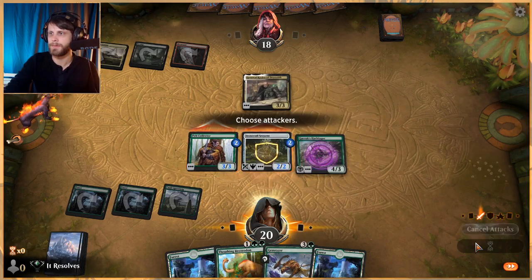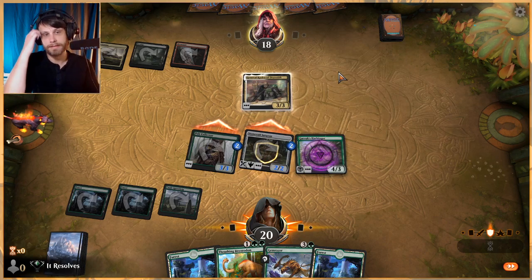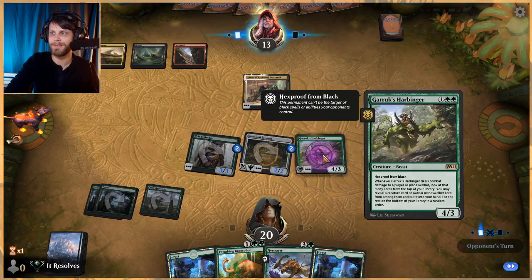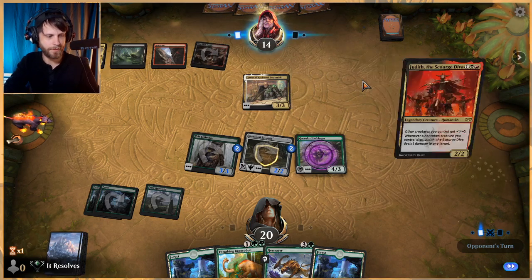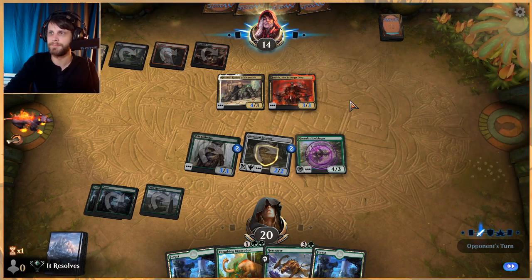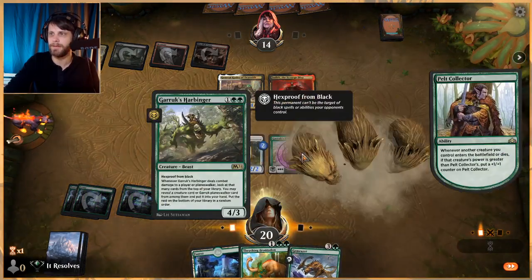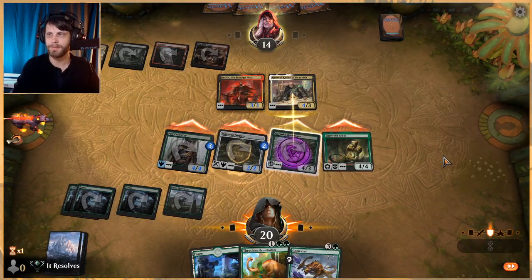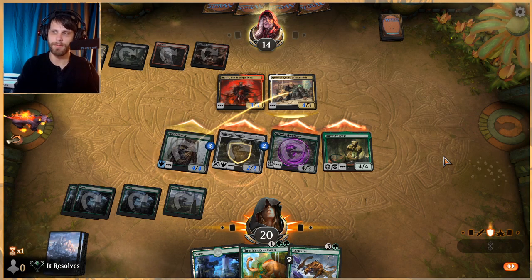We can swing with both here. Stone Coil Serpent is pro multicolor so they can't block it, and this one trades — if they want to trade that's fine, they get Pelt Collector and we get their general, which is a huge card for them. Having hexproof from black just means we're in decent shape. I do believe they can still block this but we're going to attack with everything because this is a bit of a must-answer threat. It just means they can't target it with a black spell.